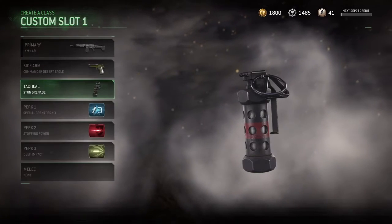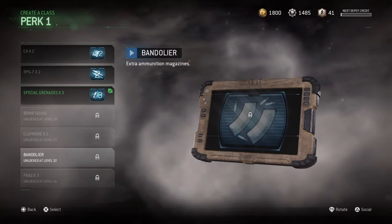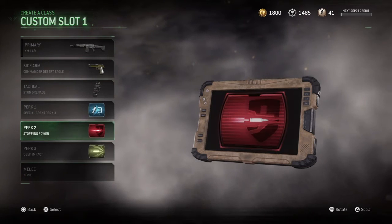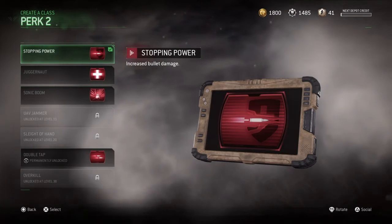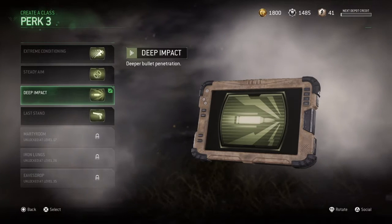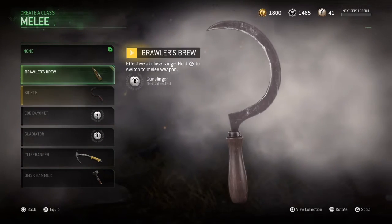For our tactical, we have Stun Grenade. For Perk 1, we either have Special Grenades x3, Bandolier, or Frags x3 — you can use any of those, they all work very well. For Perk 2, only one will work, and that is Stopping Power. And for Perk 3, we have Deep Impact. For melee weapons, it doesn't really matter, because none of them are really that good anyway.